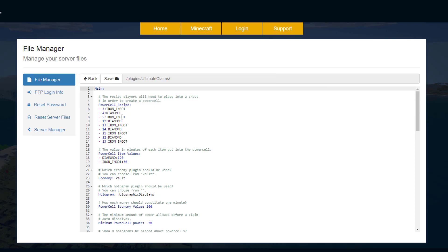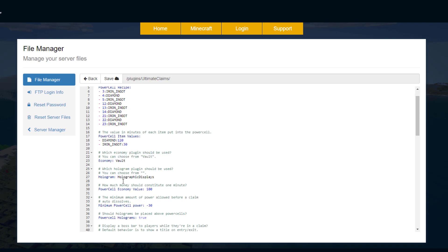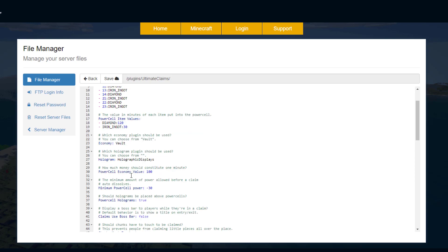Up at the top we've got the power cell recipe — you could change this if you really wanted to but I think it's pretty good how it is. Then we've got the power cell item value — what items do you want to be power cells and how long do you want them to last? This one's 120 minutes for a diamond and 30 minutes for an iron ingot. Then which economy plugin we use — vault is probably the best. Then we've got holographic displays — you could use a different one if you wanted to. And then the economy value.